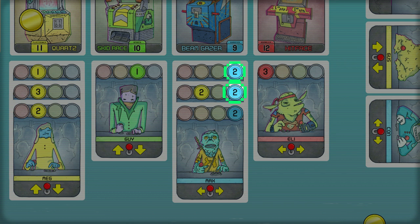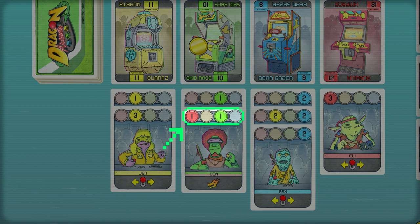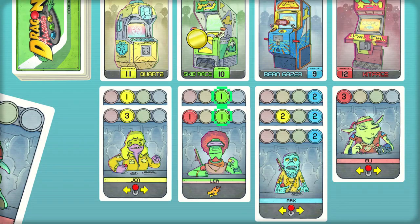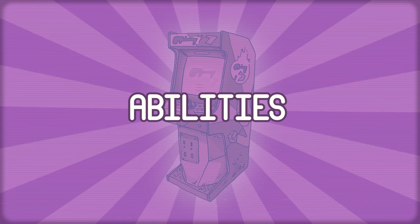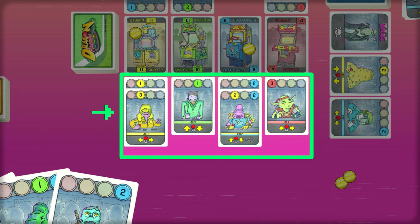A chain starts with the gamer at the machine, who's got to match the machine, and it works down through the crowd. If it doesn't match, the chain is broken and that card and anything below it won't add to the score in that column. A gamer might have more than one color on it — as long as one color matches the previous card, all the colors are counted. Multi-colored cards can also allow you to switch colors without breaking a chain. Some gamers have a special symbol instead of a number, meaning its value equals however many tokens are on that machine.